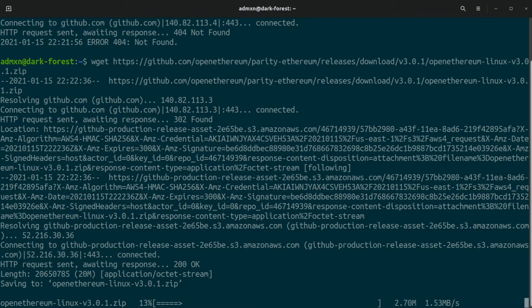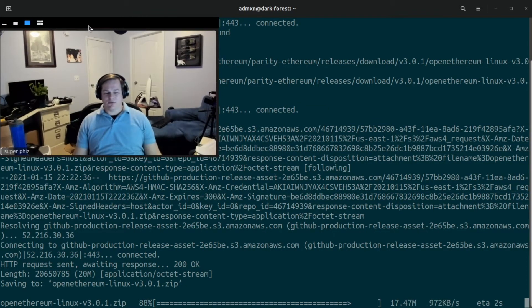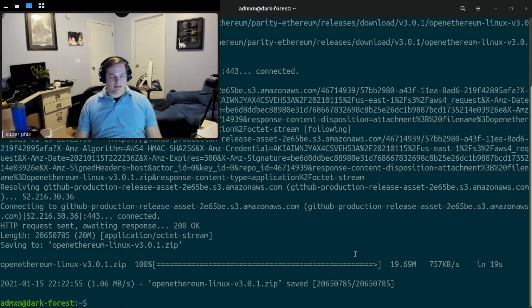That's weird but it worked. So we are downloading the OpenEthereum ETH1 client — used to be called Parity, Parity gave it up, the community adopted it and now they maintain it. The XDAI chain runs using the Parity client, and we're really just going to end up specifying a flag. You should be able to unzip that — you're probably going to have to install unzip, but try it first before you install anything.